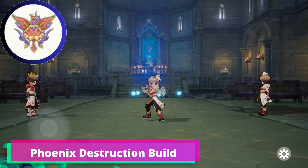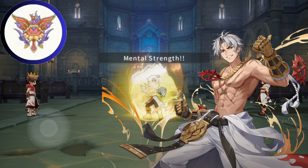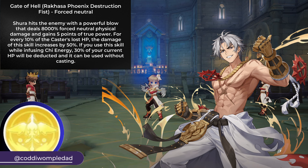Based on the skill set from the test server, the Shura will have another 1-hit KO skill like the Guillotine Fist. Unlike the Guillotine Fist, Gate of Hell deals more damage the more HP that you lost. So instead of SP-increasing equipment, Shura can now focus on increasing their damage and max HP. Gate of Hell deals forced neutral physical damage to a single target, and for every 10% lost HP, the damage of this skill increases by 50%.